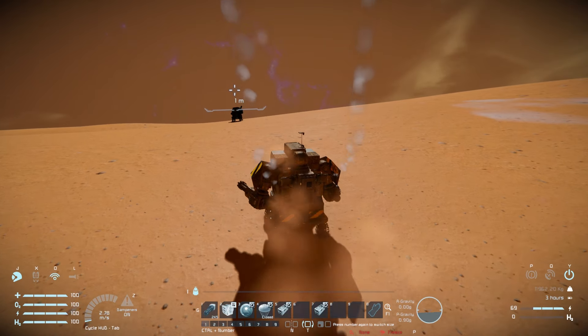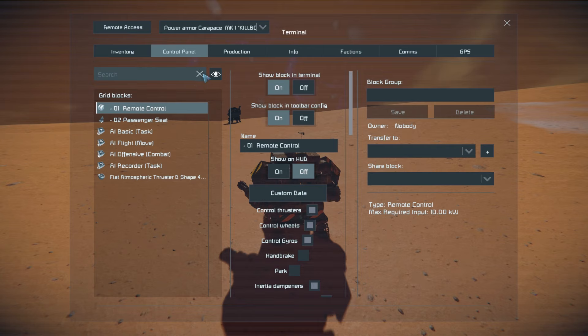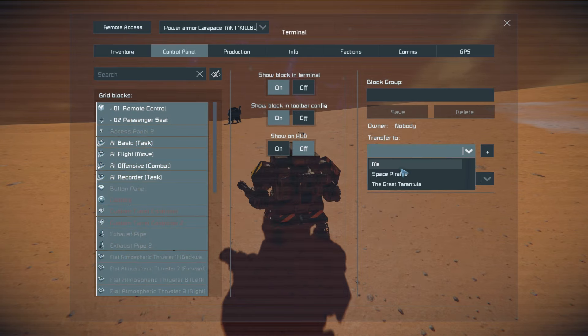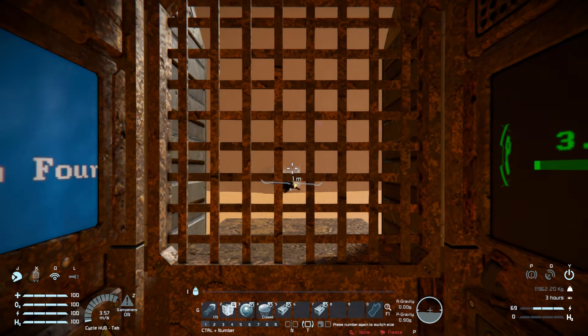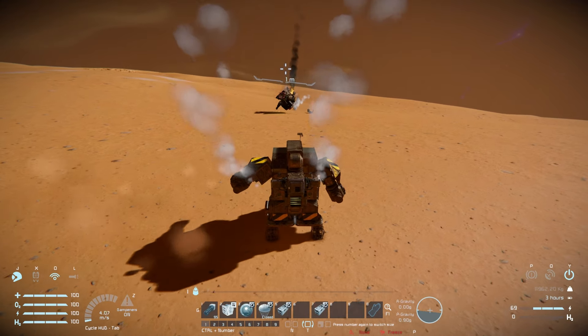Coming up to the enemy, it looks like it's not going to attack, so I need to double-check — that's the problem, we're set to nobody. Fixing that, the arm fully activates and we start blasting into that poor little kill bot who's doing a breakdance routine for whatever reason.